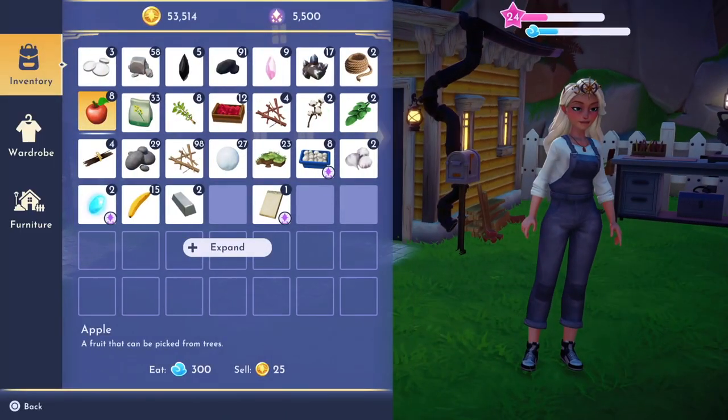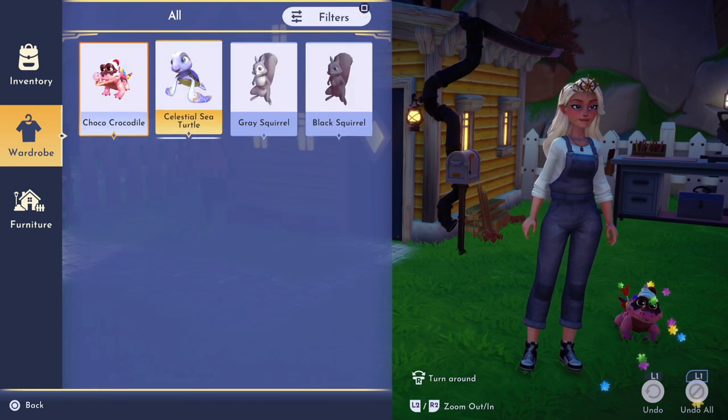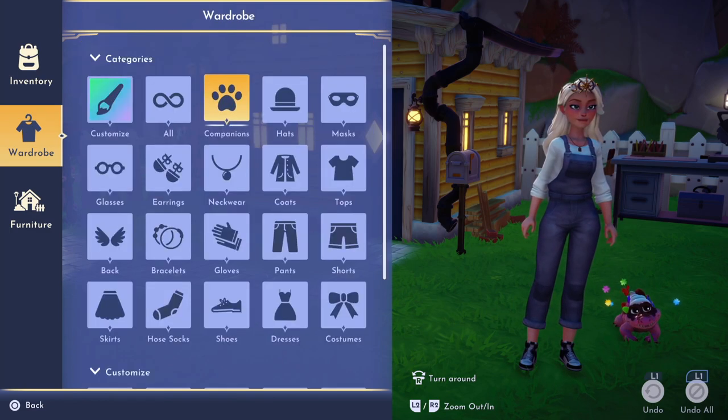I'm going to go back into my wardrobe where my companions are and there you go, we have our black squirrel here. So that is just a tip on how to get the squirrels from the plaza to be in your companions.